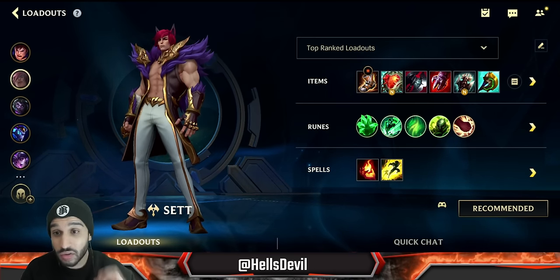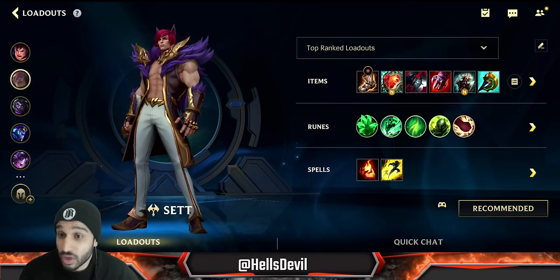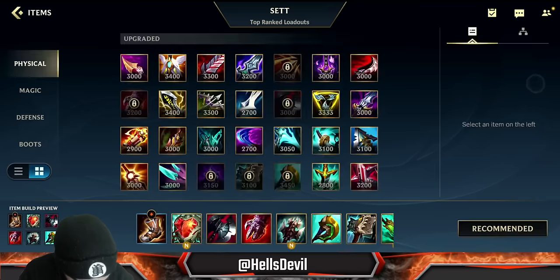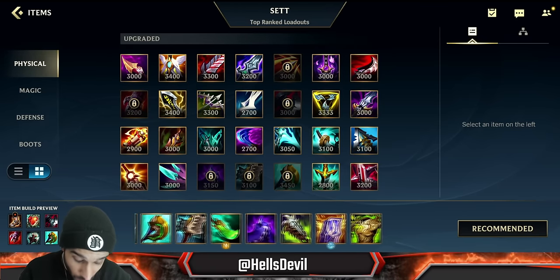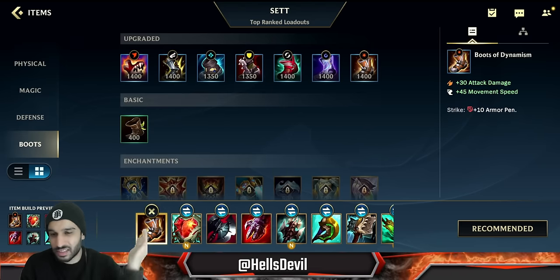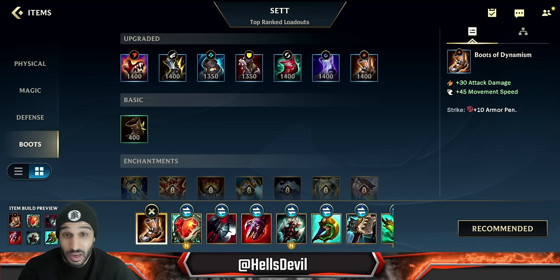I have two gameplays: one against a squishier comp and one against a tankier comp, to showcase how to play against either. Let me show you how to build this champion — this is extremely important. There are a lot of items and all of them are actually viable. You might think one of them is a misclick, so I want you to test your knowledge right now: is this item a misclick or not?